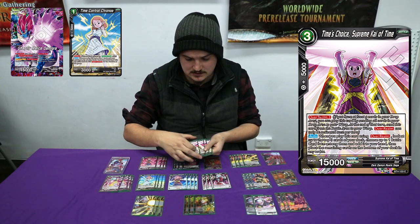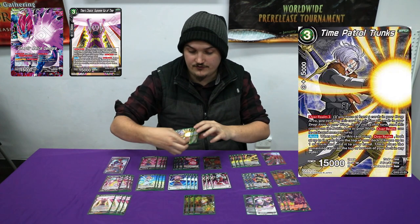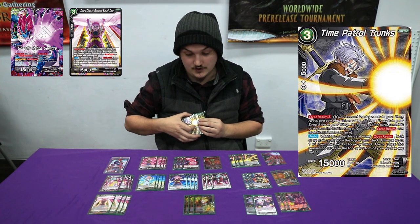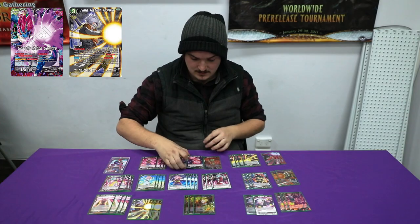Choice Supreme Kai of Time is pretty much like Trunks — you look at the top three and add a battle card. Then you've got your Time Patrol Trunks, which looks at the top two and adds any card, and you don't show your opponent.